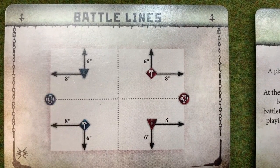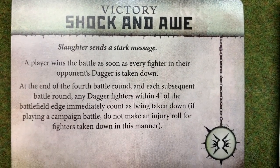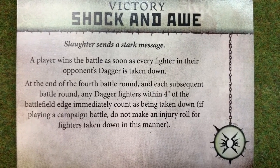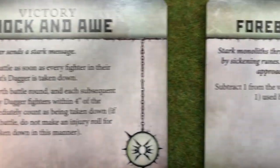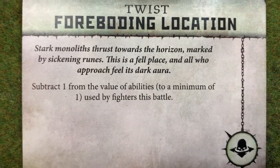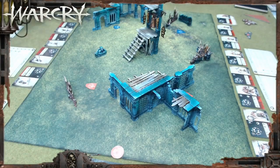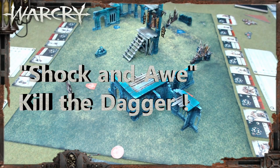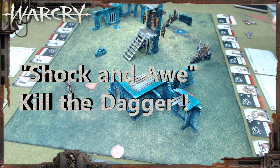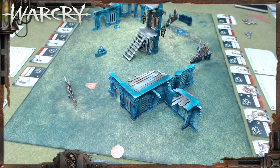The deployment is Battle Lines and the victory condition is Shock and Awe. At the end of the fourth battle round, and each subsequent battle round, any dagger fighters within four inches of the battlefield edge are taken down. So the objective is to destroy the opponent's dagger. The twist is Foreboding Location — subtract one from the values of abilities to a minimum of one, affecting abilities on that side of the battlefield.